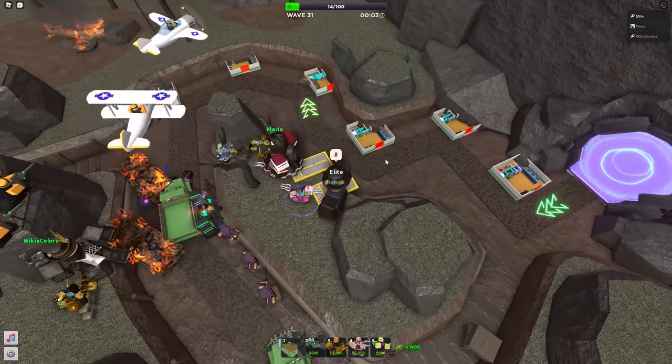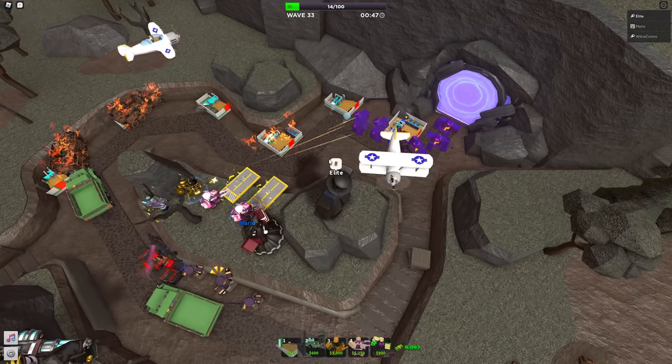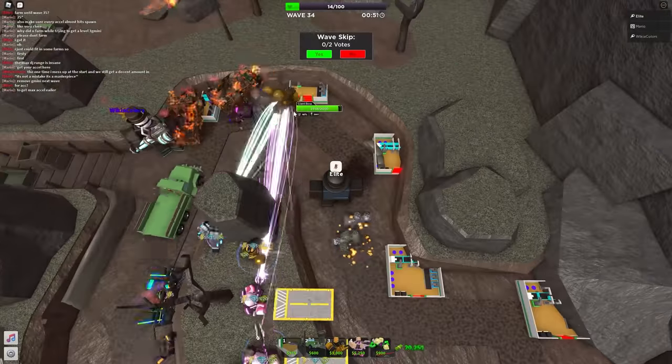After easily taking down the fallen titan, we had more shadow bosses, which didn't get very far this time — a good sign. Then we had everyone's favorite mystery bosses come out, but because our defense was strong, no matter what they spawned we could defeat them. After a few more boring, simple waves, we were at the grave digger.